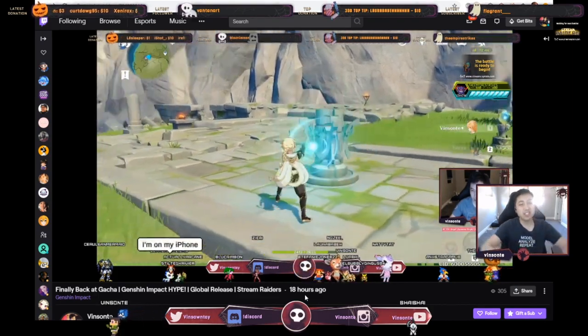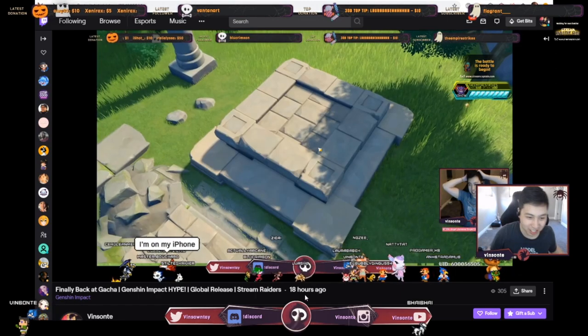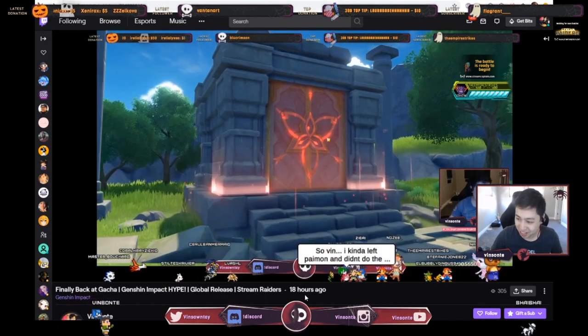And then you just use your wind skill on this pillar and that should automatically unlock the shrine. The rock totally just disappeared — it didn't even fall off, it just disappeared. And yeah, the shrine unlocked. There you go.